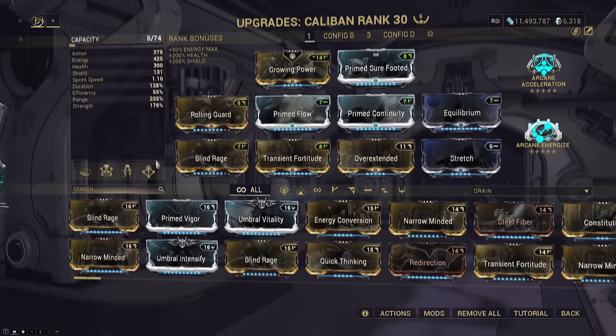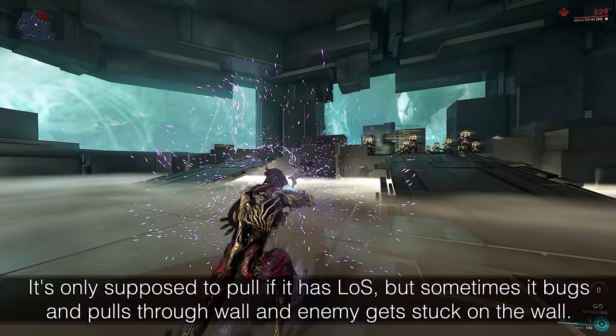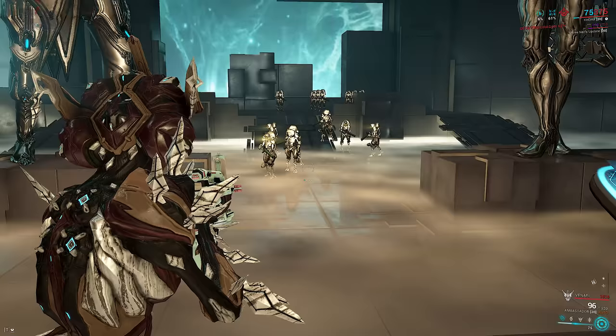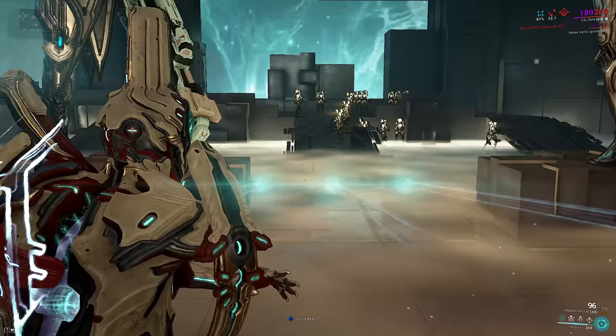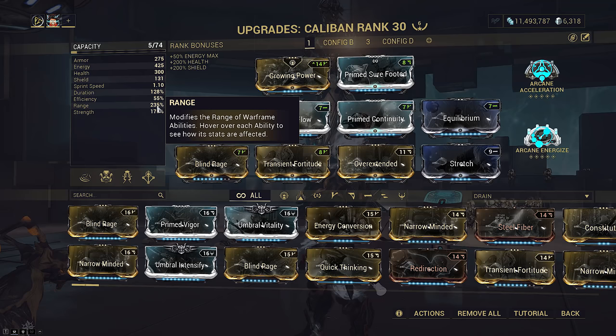The strip is extremely strong, so grouping utility was really all his kit was missing. I didn't pick Larva on this particular setup because on a higher duration build your Larva will not refresh before its end unless you kill all enemies pulled in, and with a sizable amount of range it's very likely some enemies get stuck on walls and prevent you from ending Larva. So I opted for Airburst instead, which has no recast conditions. I didn't pick Ensnare either because the entire point is to pull enemies to an area inside your armor strip zone. Range is extremely important here, so I opted for Overextended with Stretch for 235% range.